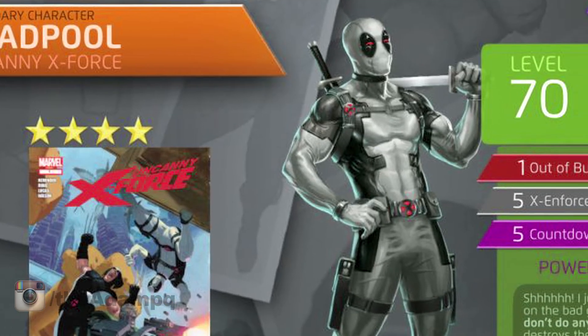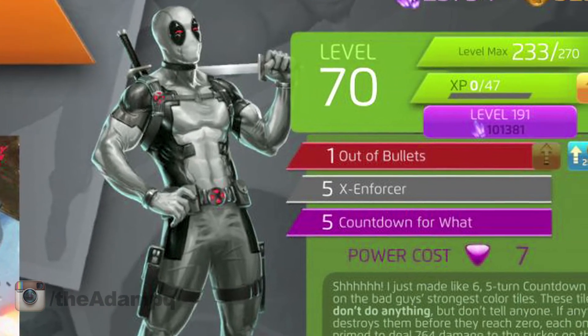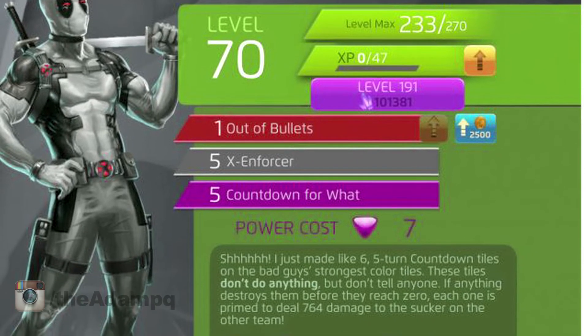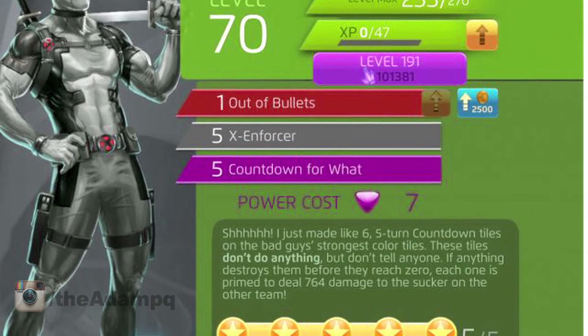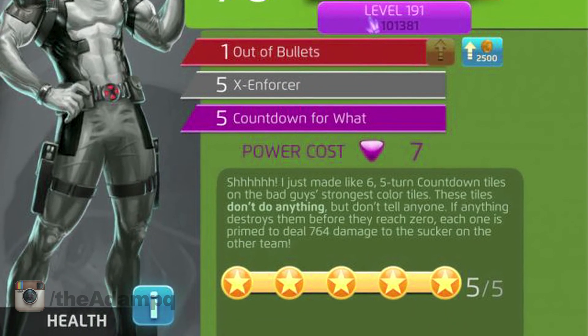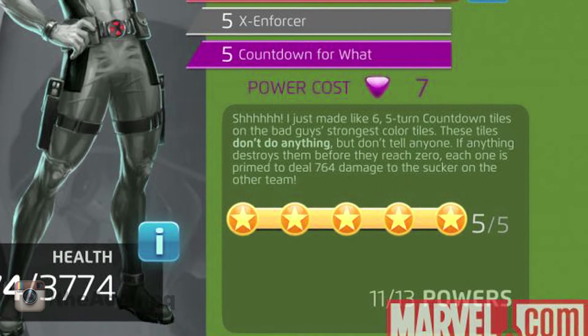His last ability is purple, and I think it could be his best of all. He has fake countdown tiles that will appear in the enemy's strongest colors. If they count down to zero, they're duds — nothing will happen. However, if a player makes a match, or the enemy makes a match, or they're destroyed in any other fashion...